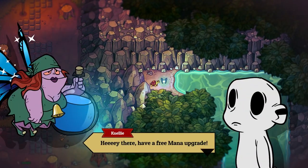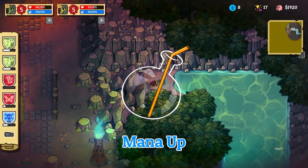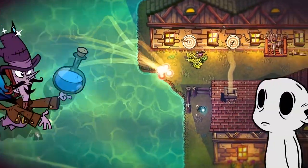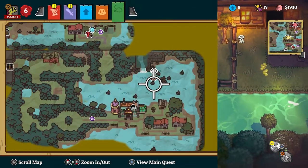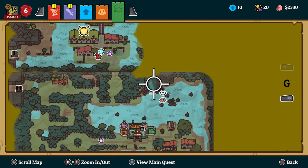With the turtle form unlocked, you will be able to access all water-blocked areas of the map and get to some hidden fairies. There is also a waterfall with a rainbow nearby that leads to a secret cave with three chests full of treasure.